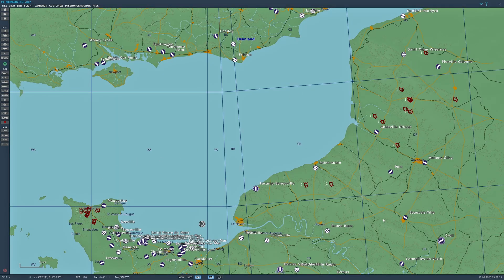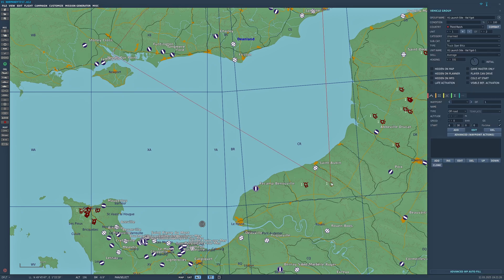It utilises all the mod versions of the launch site and not the actual asset pack version. If you want to change it, simply go in, highlight the unit, go to number 2 which is the launchable mod — World War 2 Mod V1 Launchable — and just change it to World War 2 Asset Pack V1 Launchable. It's as simple as that. You can then save the template as you wish.